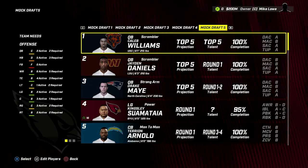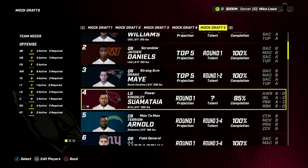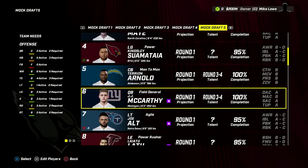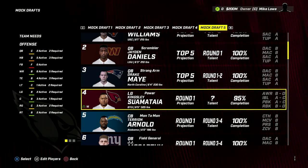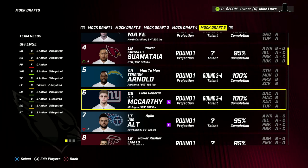We went through free agency already and we are now at the start of the draft. If you remember from episode 1, we were talking about the idea of maybe moving down from pick 4 to pick 6. We have a couple of players that had round 1 grades that we've fully scouted as top 5 talents. So do we want to get cute and try to trade down, maybe pick them up at a bargain and pick up some extra draft picks?